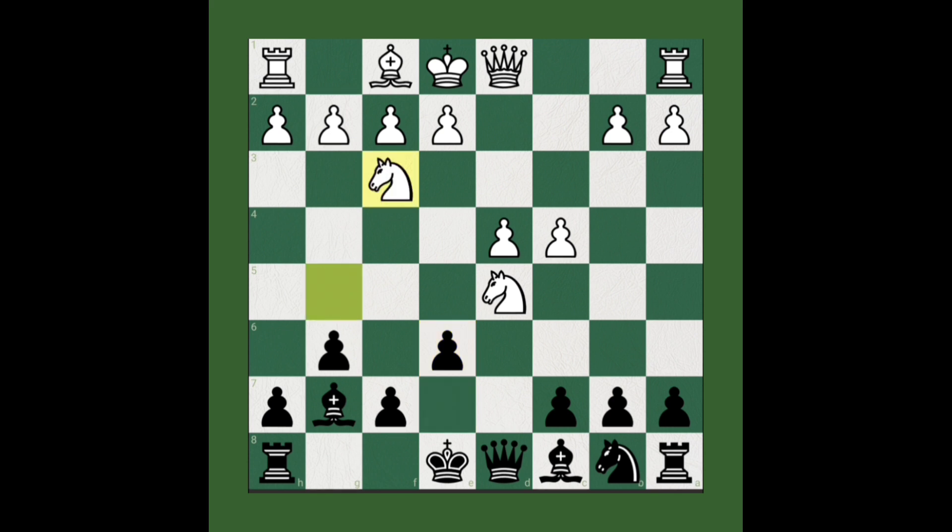If white tries to save one knight, black can take the d5 knight — pawn takes pawn, then queen takes pawn.